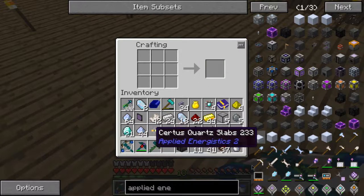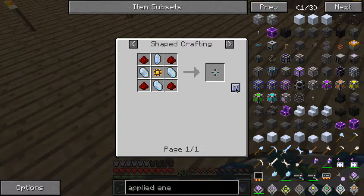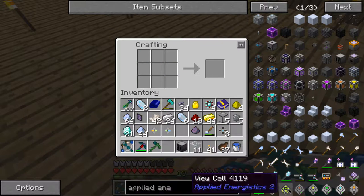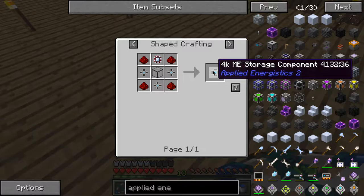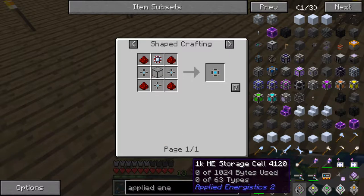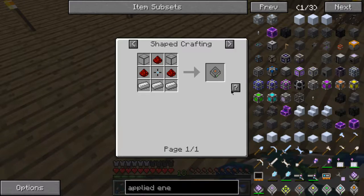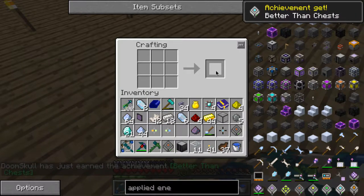Now I need these case storages and this logic processor — I'll need lots of those. What does this 4k storage do? Oh perfect, I have everything for it. Actually it's best to have a bunch of the 1k ones though, so I'm just gonna do those. Better than chests.